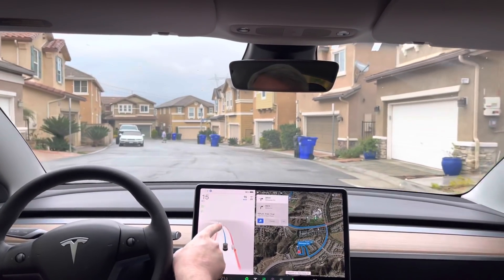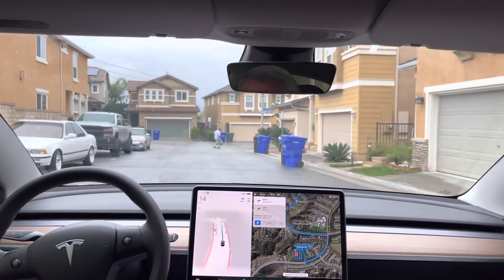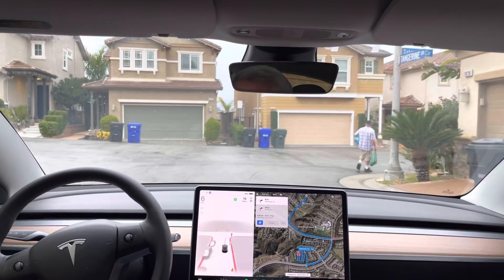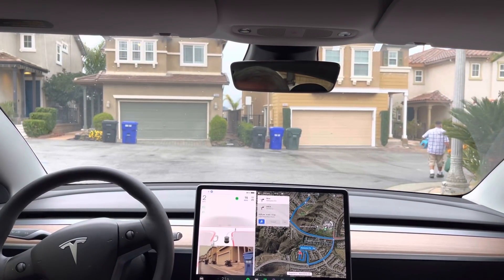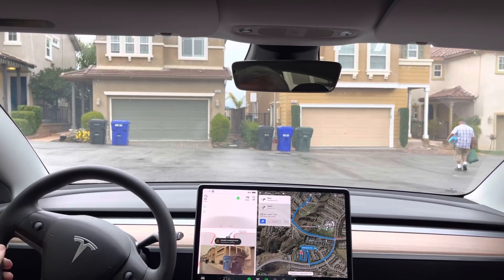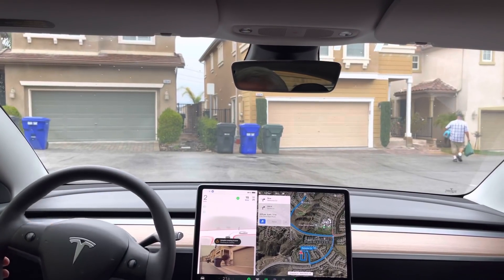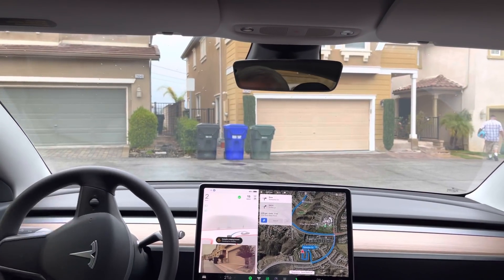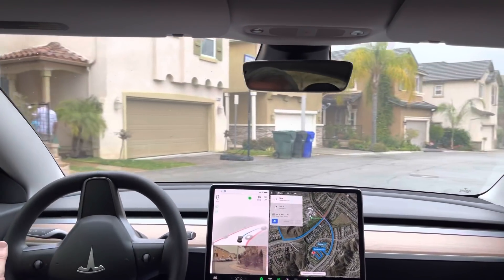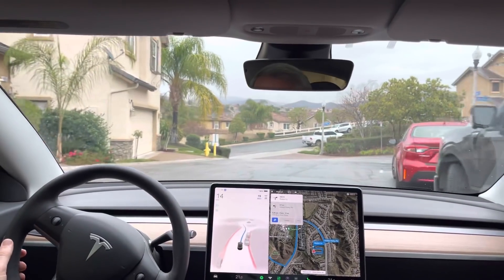Garbage cans — it's picking up on them. It sees the human. Now turn right onto Saksima Circle. It's trying to plan a path around the human, giving him some time and space, which is fine. No one's coming from the left. There we go. Wow — definitely improved navigation of this little neighborhood area.